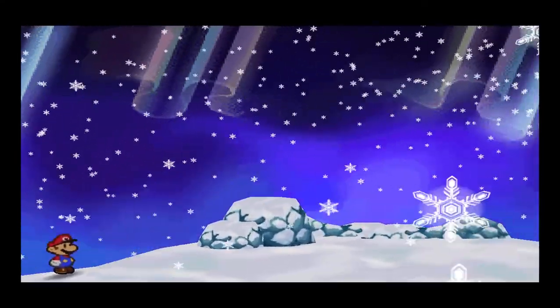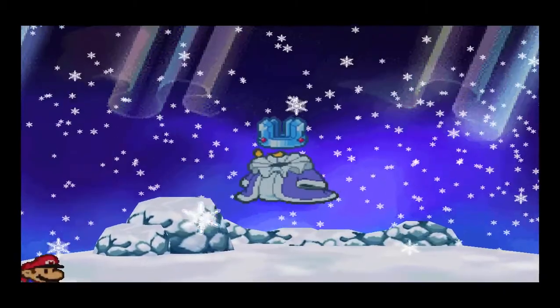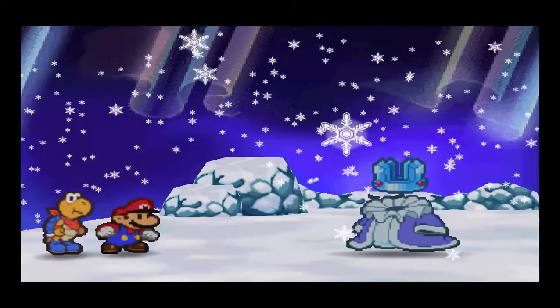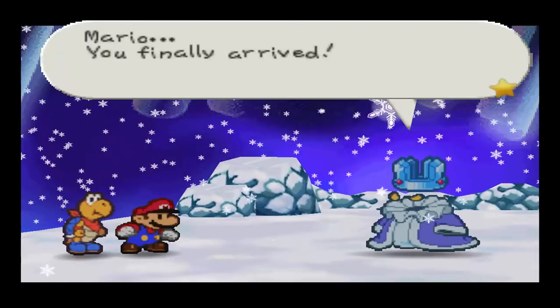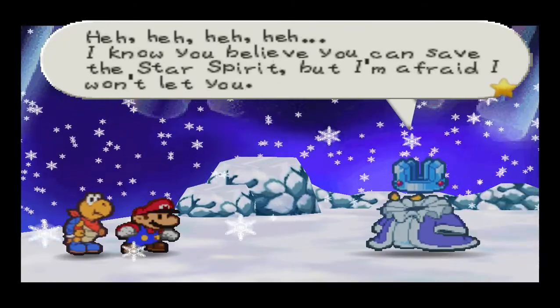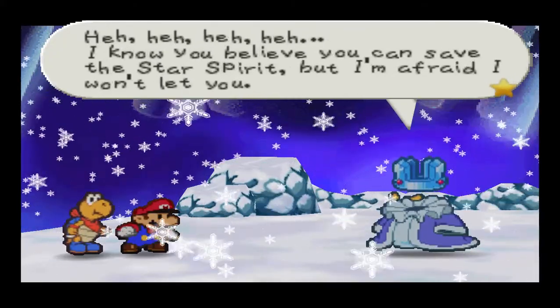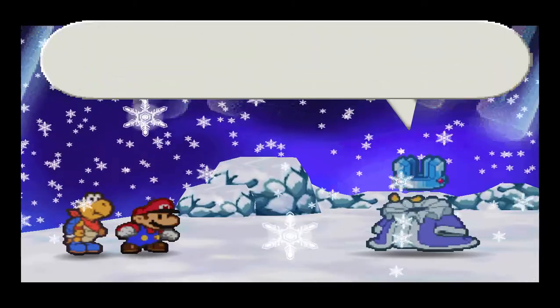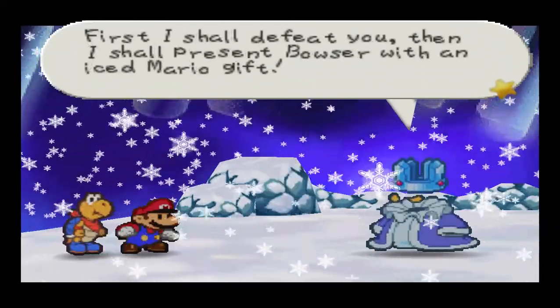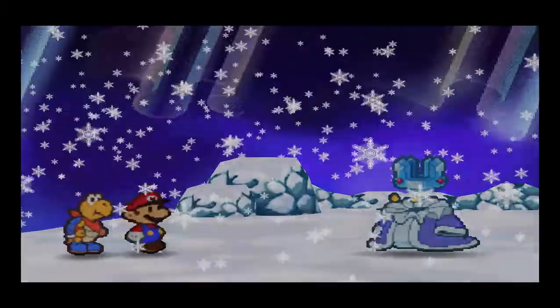Who comes to my palace? Here he comes. There he is. Mario, you finally arrived. I believe you can save the star spirit, but I'm afraid I won't let you. First, I shall defeat you, then I shall present Bowser with an ice Mario gift.